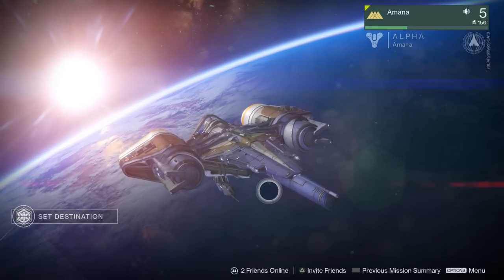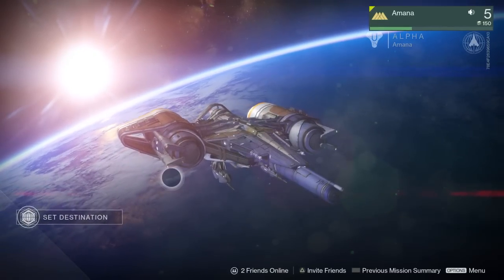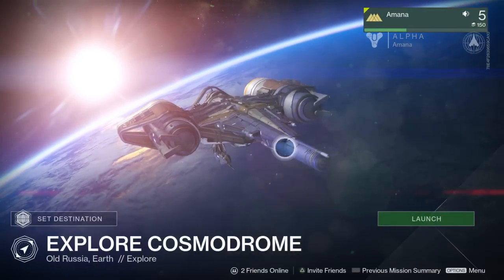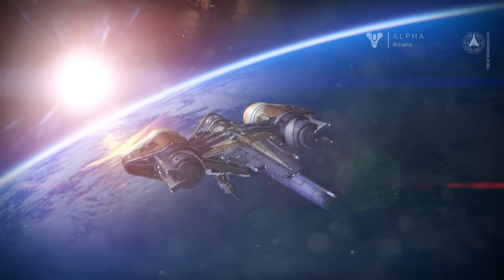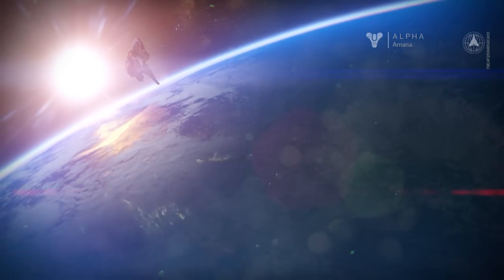Welcome back guys, we are with Destiny — the alpha of Destiny — and it's time to try out a new mission here on Earth that I've unlocked, which is called Explore Cosmodrome, Old Russia, Earth: scour the old Russian launch port and aid the city in their exploration efforts. I'm going to do this one solo. These really are designed to be done with others — that's the whole point of the game — it's an MMO after all, but I'll probably fail very miserably.